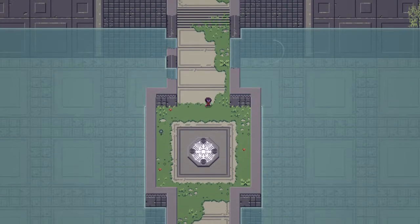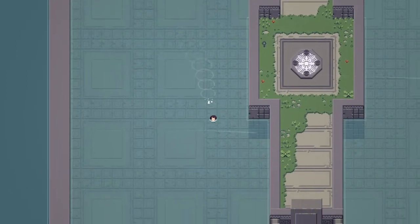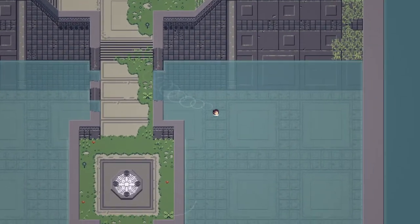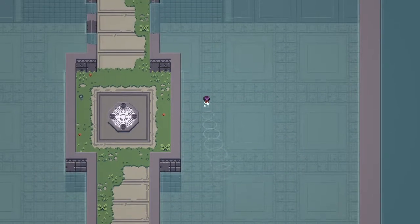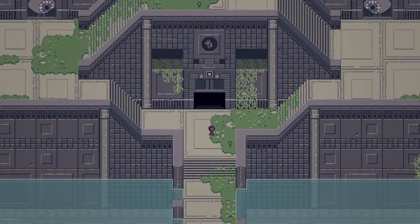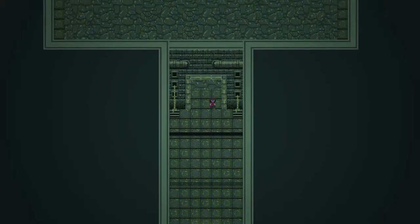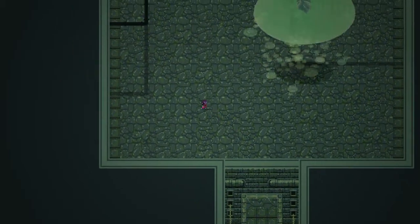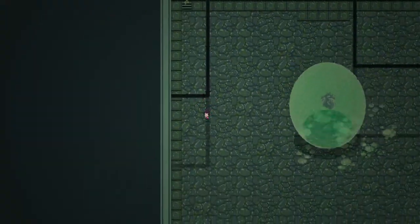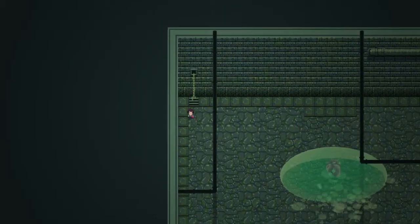We've got a checkpoint. Now I think we're going to have some bosses to fight. Can we go off the path? Yes, we can. Not too sure if there's anything to find going off the path — I suppose we'll find out. No, nothing exciting. So this is going to be our first boss. When you shoot your arrow, you have to go and collect it or you can draw it back in.